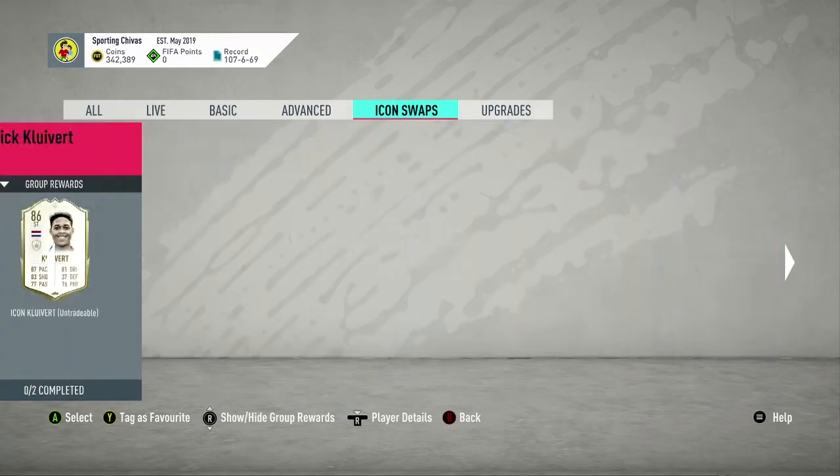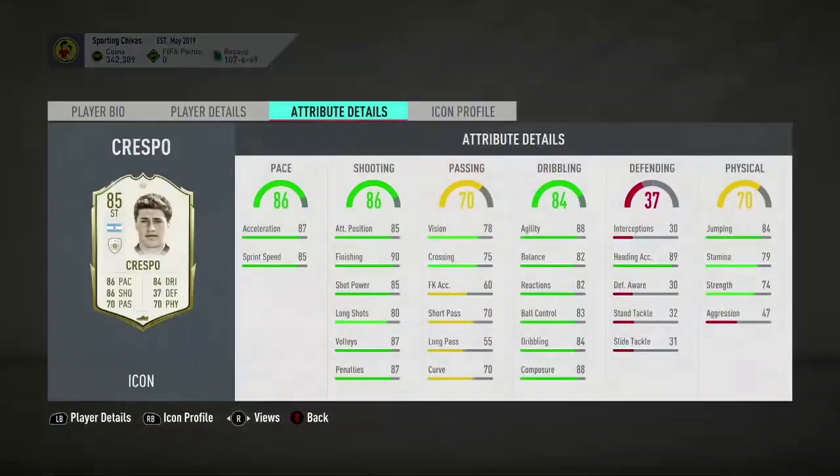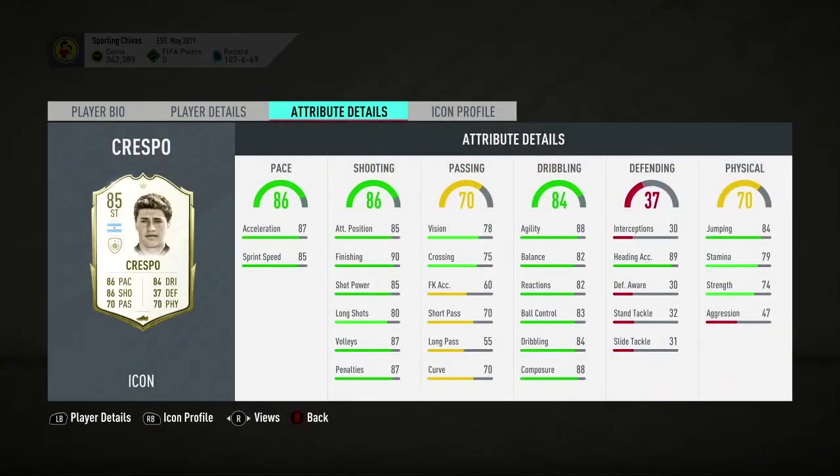I'm really thinking Crespo guys. Look at those stats: 87 speed, 80 acceleration, 85 sprint speed, 90 finishing, 85 shot power, 80 long shots, 87 volleys, 87 penalties. He's a striker so the passing isn't a big deal, but if you add a Dead Eye chemistry style on him he's gonna be pretty decent on passing. Agility 88, balance 82, reactions 82, ball control 83, dribbling 84, positioning 88. Like what else can you want on this card? It looks so nice.